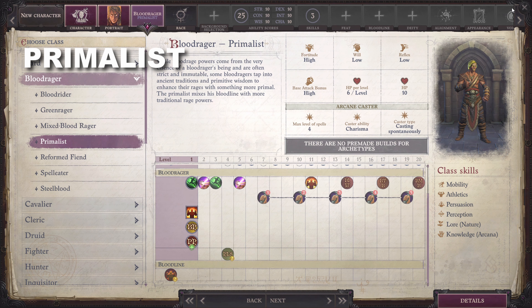Primalist: These Blood Ragers tap into ancient traditions and primitive wisdom to enhance their Rage with something more Primal. In choosing their Blood Rage powers, Primalists can choose to take either their Bloodline power or two Barbarian Rage powers.